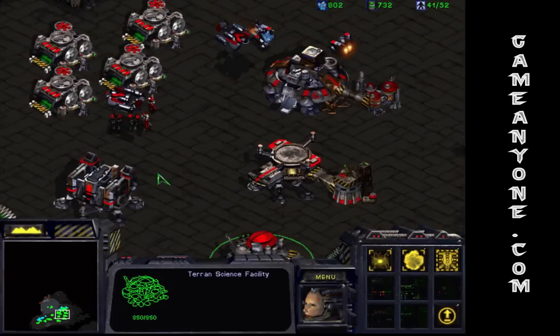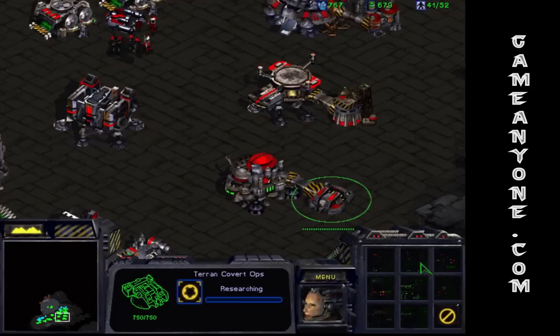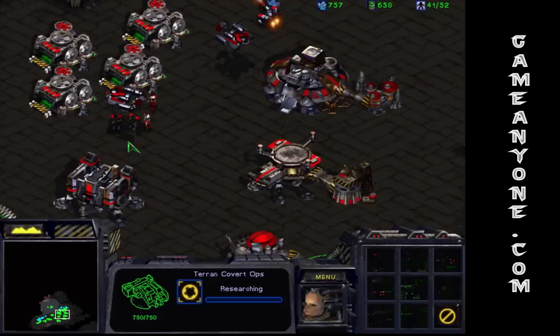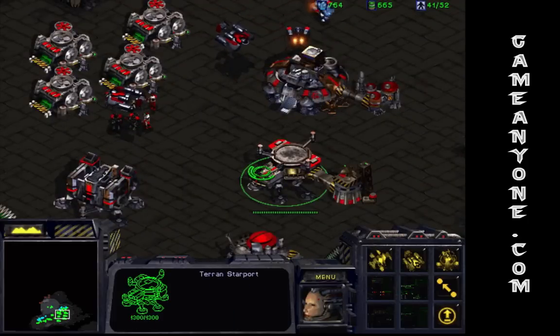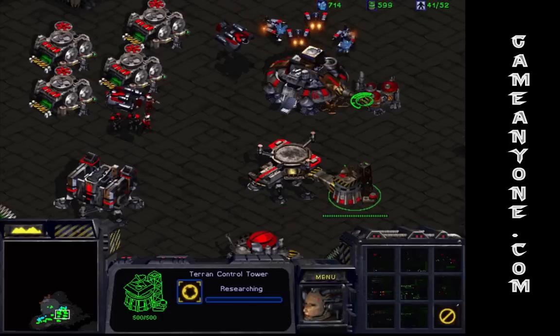Fortunately, we don't really need to use anybody else in this level. Get cloaking, definitely, so that your ghost can actually be useful — otherwise they die so fast they're completely wasteful. Get cloaking field.